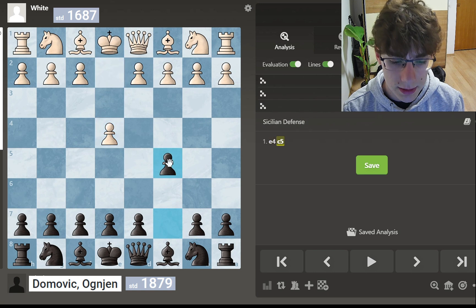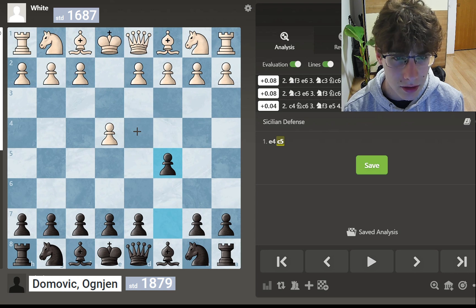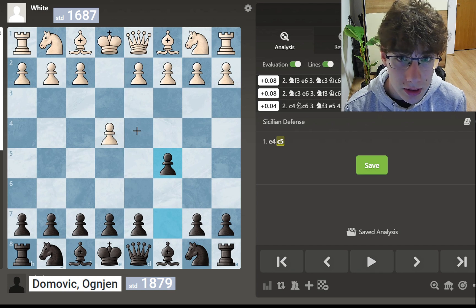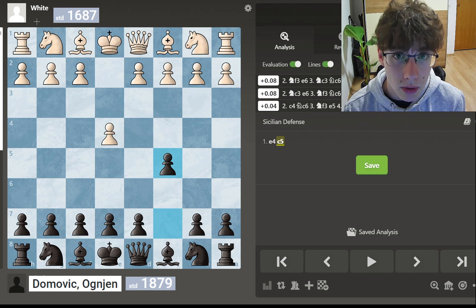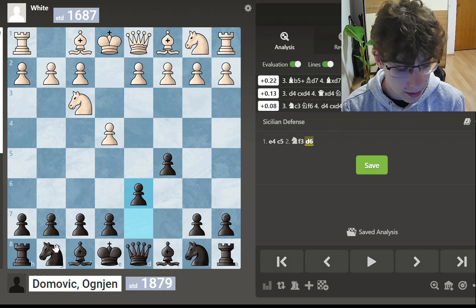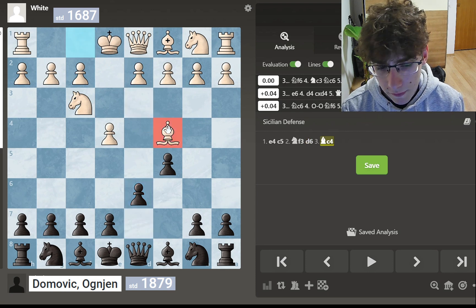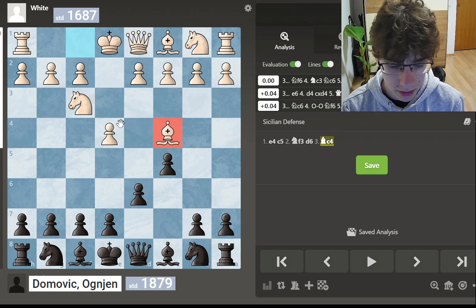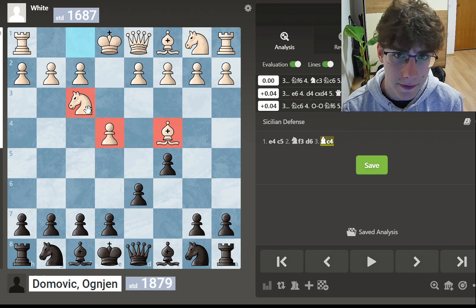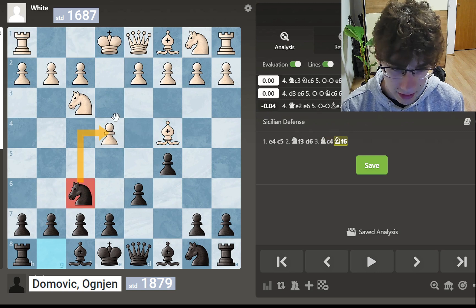He started with d4 and I went for c5. He already started to think, which is usually a good indicator that my opponent didn't prepare. I also didn't prepare since this guy didn't have any games online that I could see. He went for Nf3 and I played d6, hoping to get a Dragon Sicilian. He played Bc4, and basically I only know one thing about this position — my coach told me like five years ago that black is fine and I shouldn't be worried. I played Nf6 attacking the pawn, he went d3 defending.